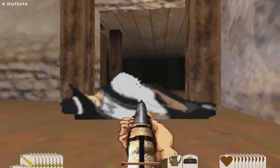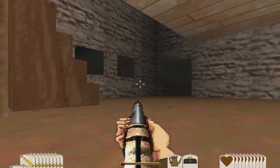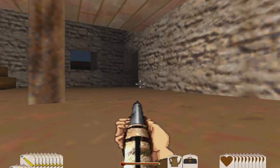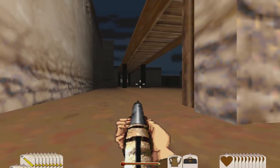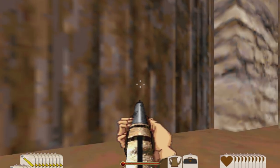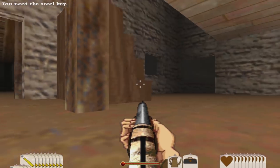Looking good so far. Apparently snaking along the ground is the way to go, because I have not been hit. Let's see if we can get this open. Need the steel key, and we only have the brass key at the moment.